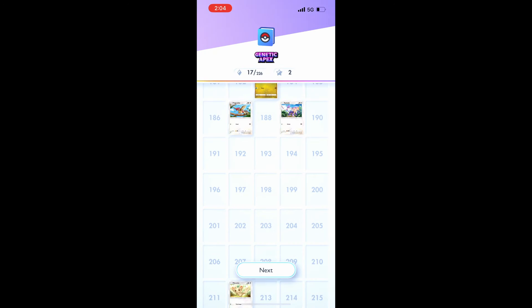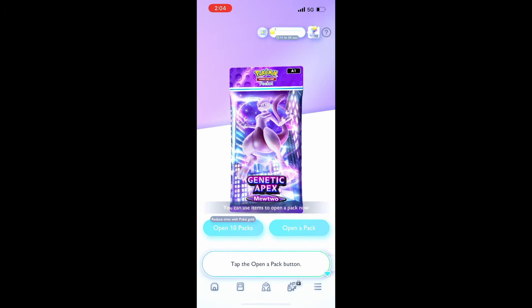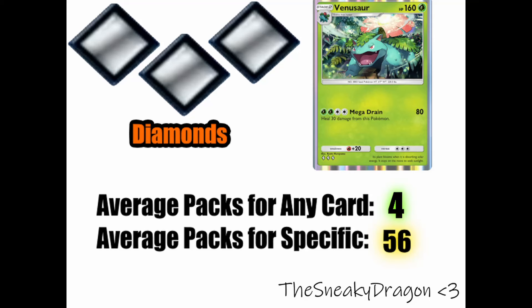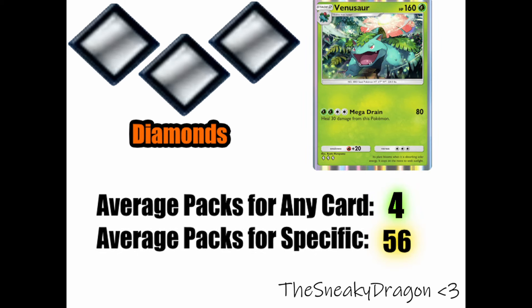Two and three diamond cards represent evolved and rare Pokemon, whereas single diamond cards were more for basic Pokemon. Triple diamond cards are usually a little bit better than double diamond cards, so more diamonds is more rare — that logic works for now. In about one or two packs, you will get a double diamond card. However, you may have to open four packs before you get a triple diamond card.